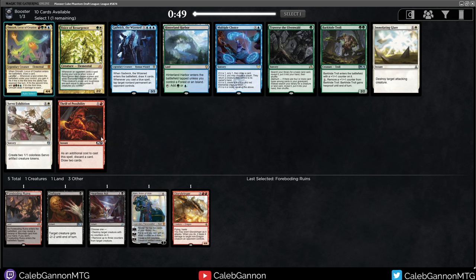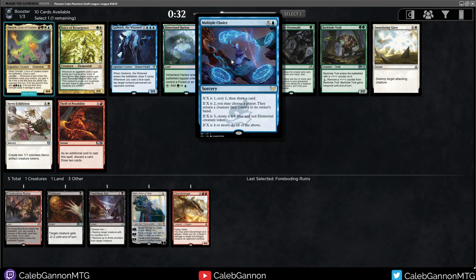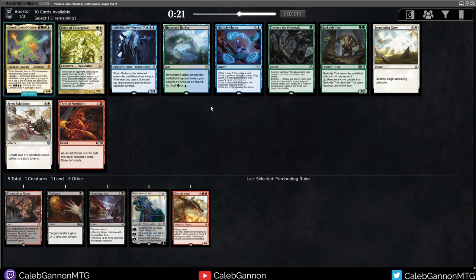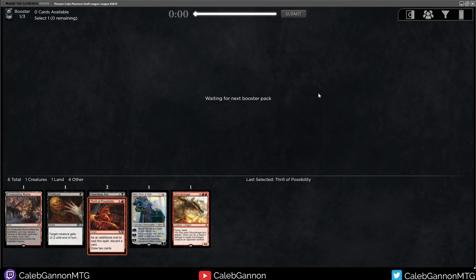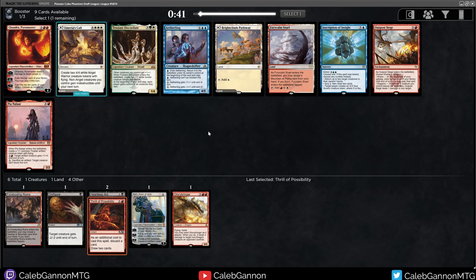None of those red cards were a huge signal to go into those colors, and now I'm seeing a lot of blue and green. None of these cards are particularly good. Multiple Choice is: describe one — draw a card, bounce a creature, get an elemental. So for 5 mana you get all three. That's pretty good. I'm tempted to just take Thrill of Possibility though and stick to my guns. Right now it looks like blue-green is open, but I could be passing a bunch of blue-green because I haven't really passed much good black-red. That was just a bad pack — no problems there.